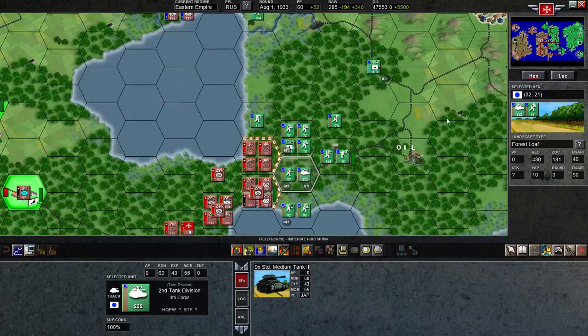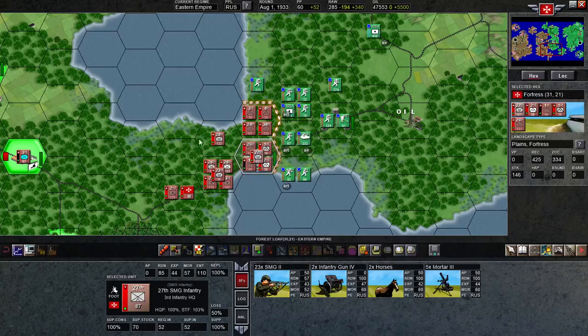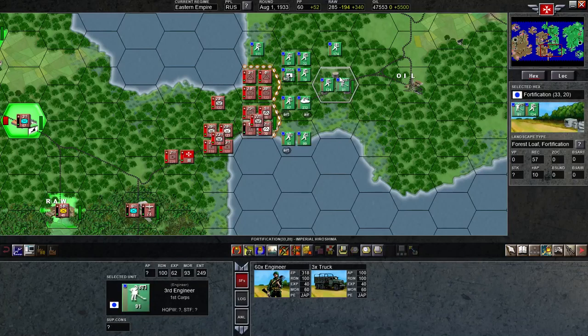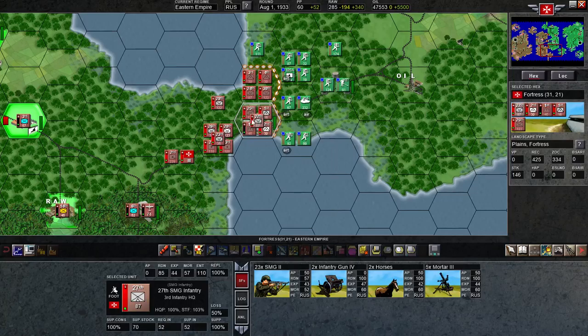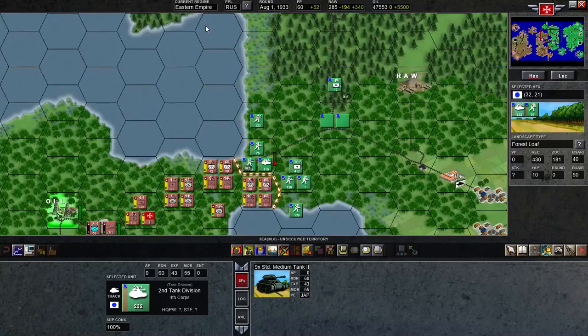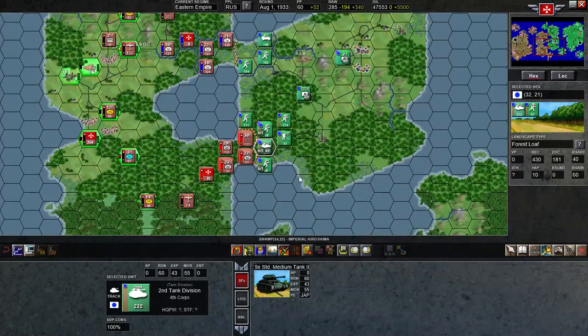I should be using this overview feature more often in my videos — rather than me going around clicking and showing you what's in each stack, you can get a real good overview. You can see he has just a fortification there, but I actually built a full fortress here. Those fortifications go down pretty quick with some artillery, so I went full fortification to make it a little tougher — it's kind of expensive, about 10 production points to build, but I wanted something that would withstand this huge stack of medium tanks he's got sitting here. Anyway, we'll go ahead and wrap this video up and see what my opponent does on his turn. Thanks for watching, see you in the next episode.